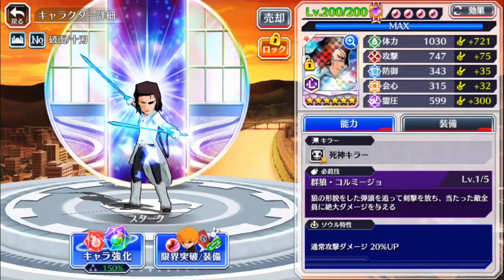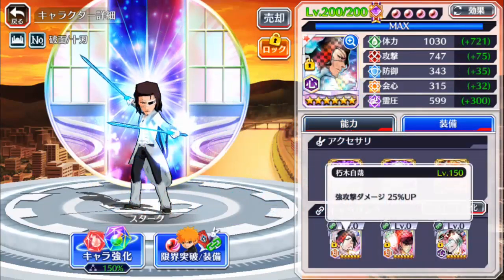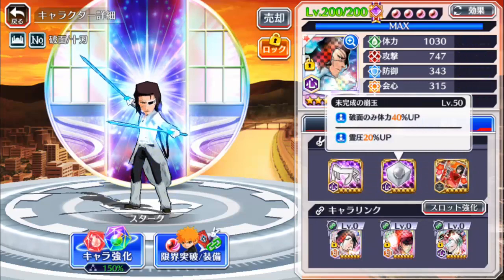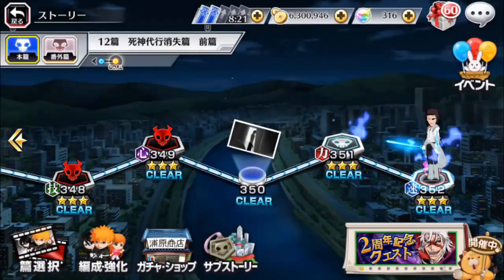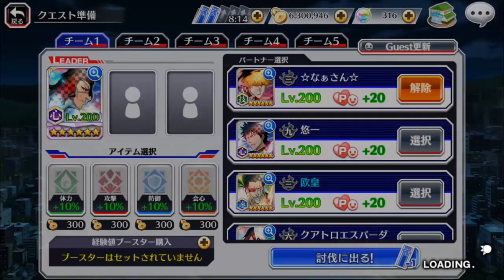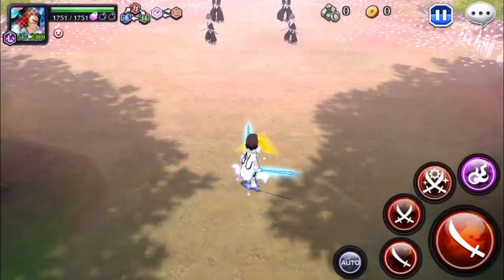Here is Stark with the hybrid build. We've got the Byakuya and Renji links: 25% strong attack damage, 25% normal attack damage, 50% increase all damage at low health from White Ichigo. I feel like he needs more boosts to his strong attacks to keep it balanced, since his soul trait is normal attack damage. Some SP there and 10% all stats. Stark overall is just a great character — obviously you can see he is really, really strong. Having that Soul Reaper killer in PvP is definitely a good thing. I'll try strong attack damage first in PvP, see how that goes, and then maybe switch to normal attack damage.